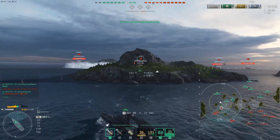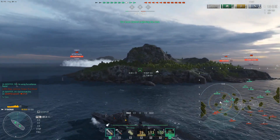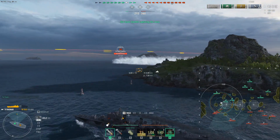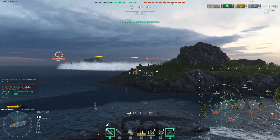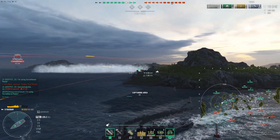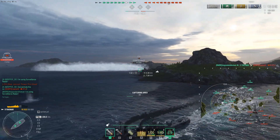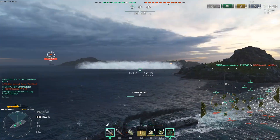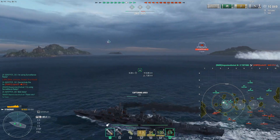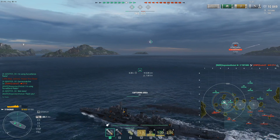We pop the radar and discover the ZF-6 right there. Good thing we have the Yue Yang in the area — he has radar and pops it as well. Another radar destroyer: this is just too much overpowering firepower and threats for anybody to handle. Two destroyers with radar eliminate the ZF-6, and we say 'well done' to each other — way to go, we cap Alpha.